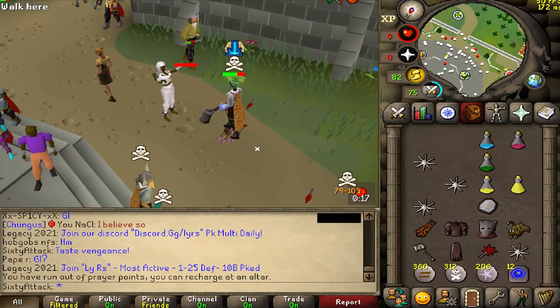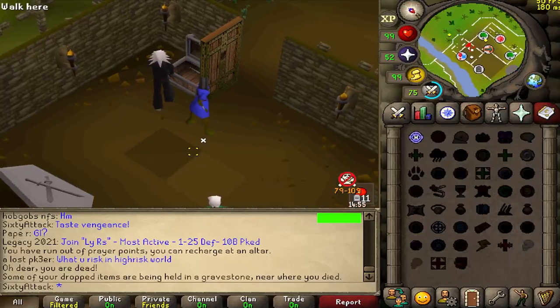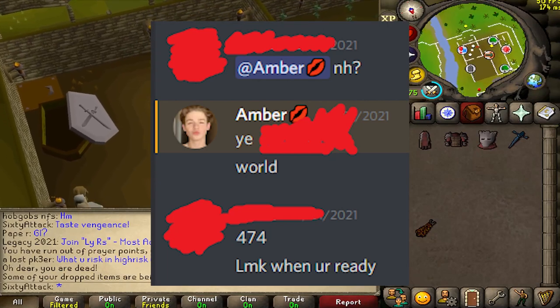We got smited — did we lose it? We did, we lost the berserker ring. Only lost like six mil so it's not the end of the world I guess. We'll quickly message my ATM machine and quickly get some money up.